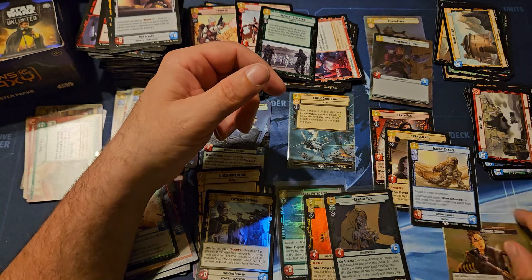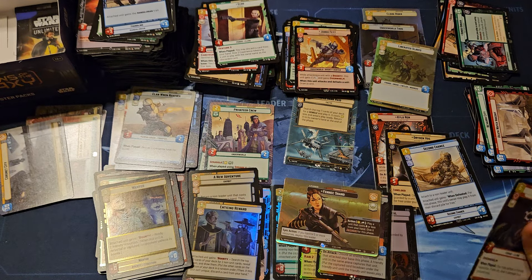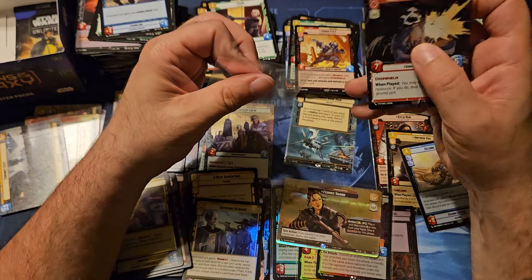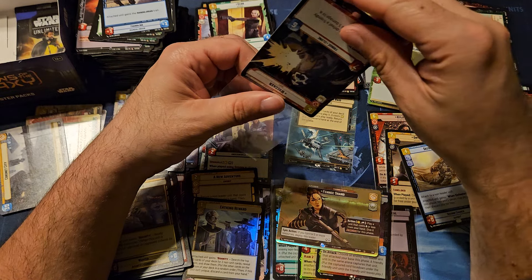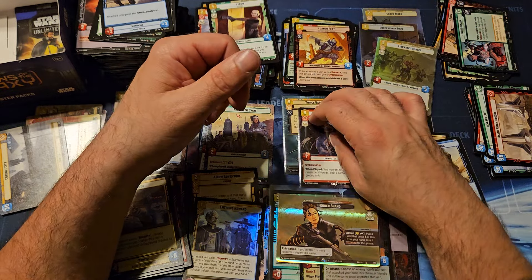We got ourselves a Hyperspace Wrecker. Jango Fett and Altering the Deal. So a fourth foil rare, going along with the Hyperspace. And another Wrecker - I think that finishes my playset of Wrecker, or maybe that is an extra. I'll be listing on TCG if it is extra, but by the time this video goes up, it'll probably be gone.